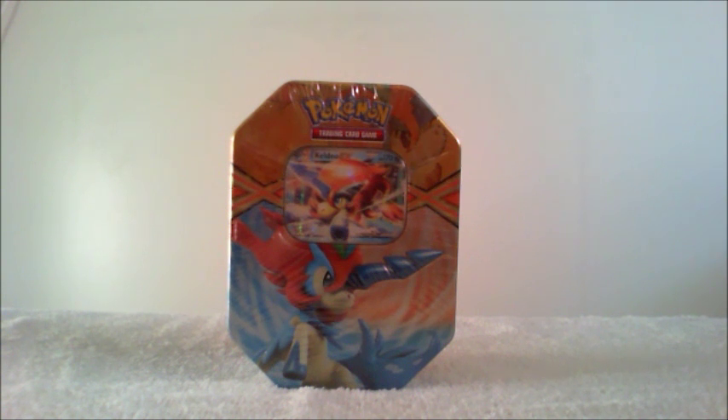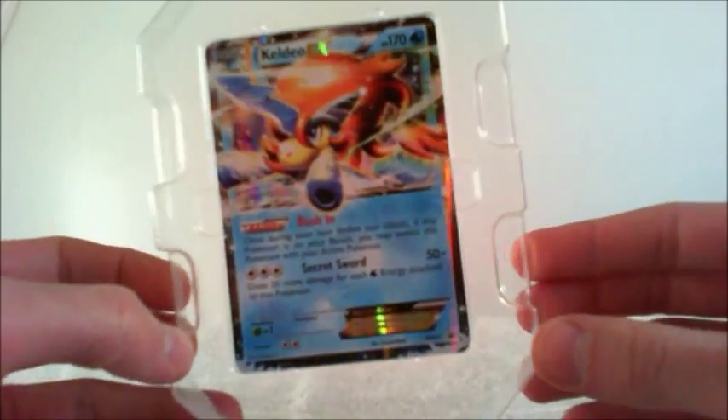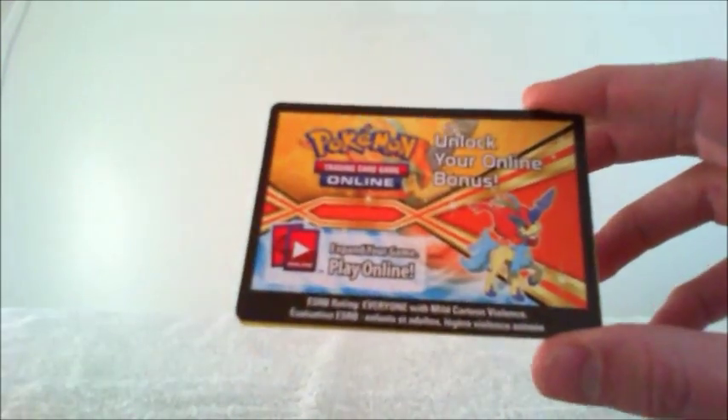Time for the Keldeo tin. My landlord just got home so you might hear him stomping around upstairs. The tin is exactly the same as the white Kyurem tin. There's Keldeo EX, another Meloetta Pirouette form, and the Keldeo code for TCG Online.